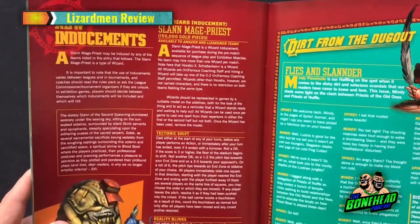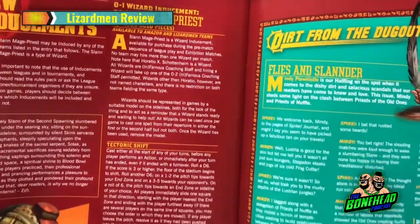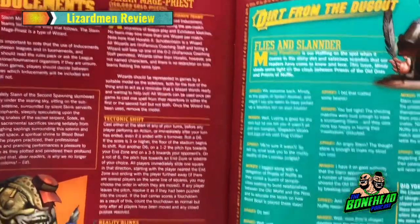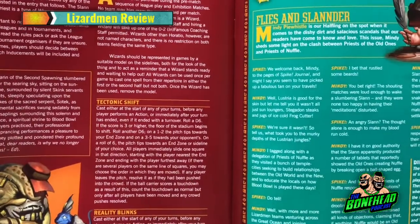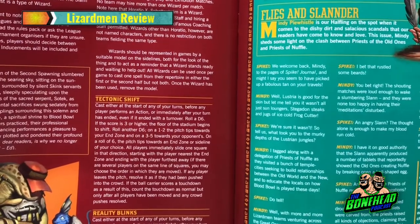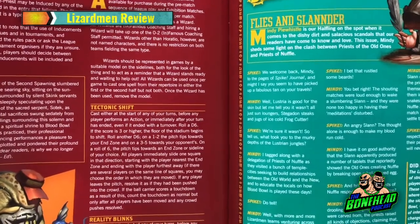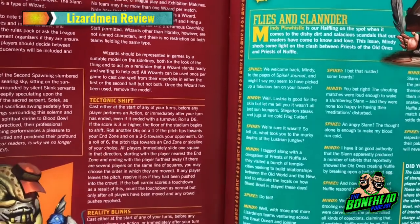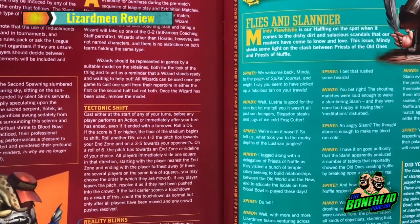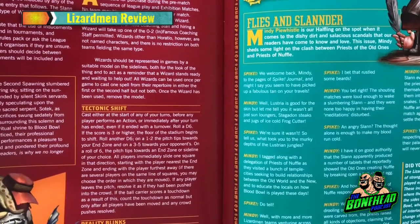We have Inducements — specifically the Slann Mage Priest. I'm going to talk about this right now because it's a very interesting wizard. You've got a wizard for the Lizardman at 150k — same as the other wizards, but there are two spells. Tectonic Shift: at the start of any of your turns before any player performs an action, or immediately after your turn has ended — even if it ended on a turnover — roll a d6. If the score is 3 or higher, the floor of the stadium begins to shift. Roll another d6: on a 1 to 2 the pitch tips towards your endzone, on a 3 to 5 towards your opponent's, and on a 6 you pick any endzone or sideline.